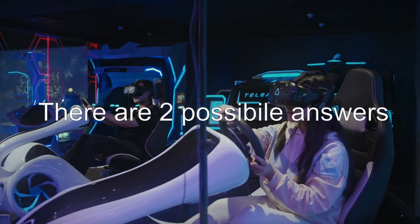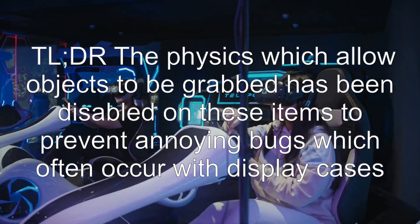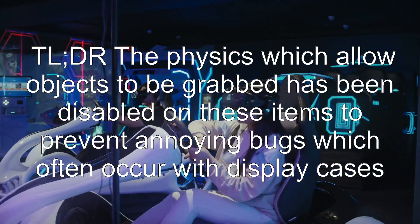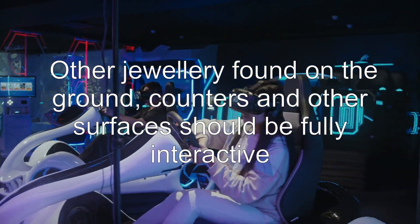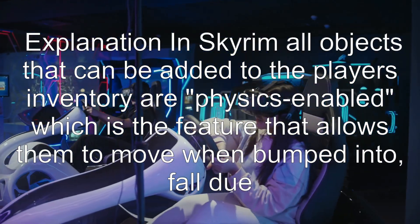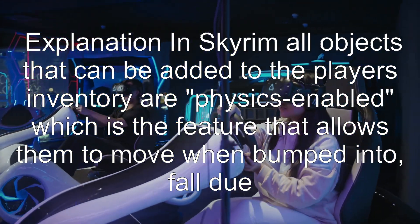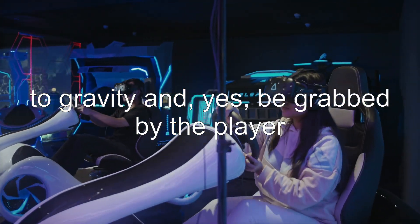There are two possible answers. Answer 1: The physics which allow objects to be grabbed has been disabled on these items to prevent annoying bugs which often occur with display cases. Other jewelry found on the ground, counters, and other surfaces should be fully interactive. In Skyrim, all objects that can be added to the player's inventory are physics-enabled, which is the feature that allows them to move when bumped into, fall due to gravity, and yes, be grabbed by the player.